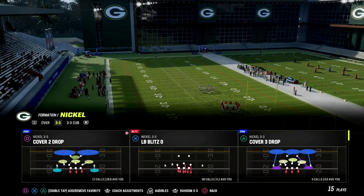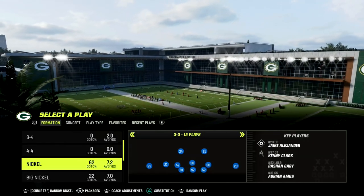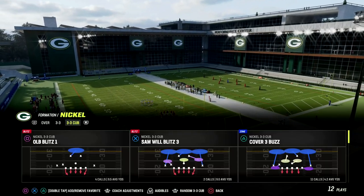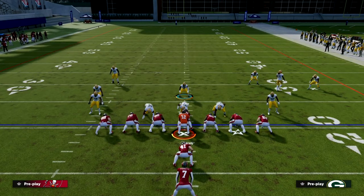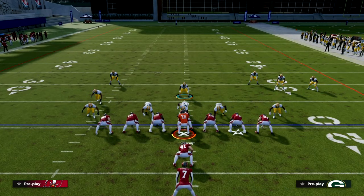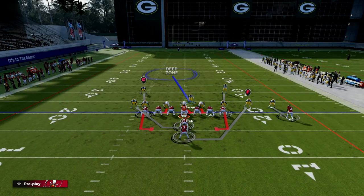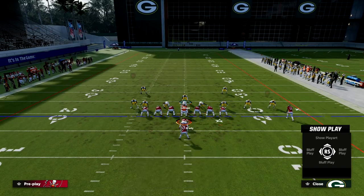What we're going to do here is put safeties in at linebacker from Nickel 3-3, then audible down into 3-3 Cub Mike Blitz Zero. After that, go ahead and pinch your defense contain, then put your user in a deep blue.